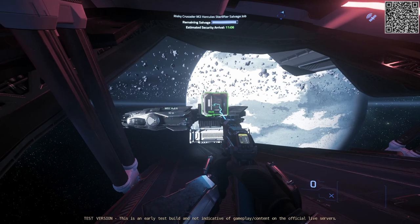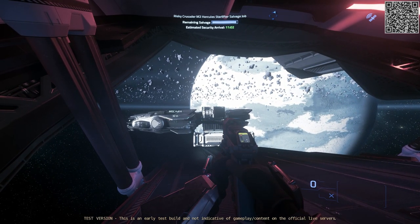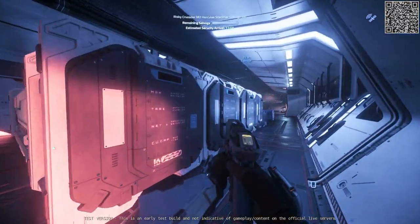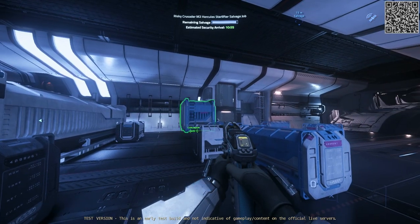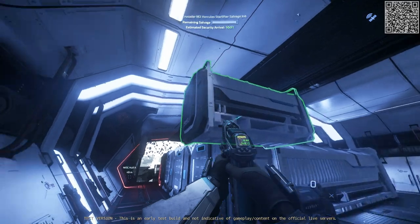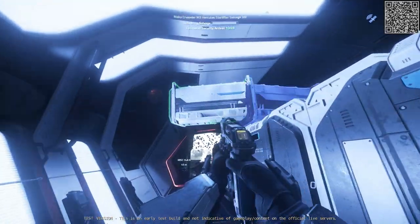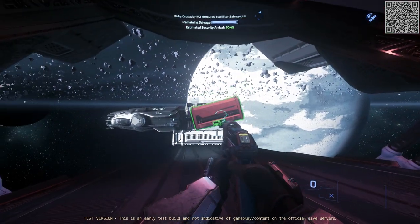This is a 32 SCU cargo box and we can finally see what is inside these boxes. Now every time you use your tractor beam it tells you what's inside the cargo box. Unfortunately 32 SCU boxes are too big for the Hull A's cargo grid, so let's check for other types like 16 and 24 SCU size. We have 8 SCU of maze — let's see if we can take this box to the Hull A cargo grid, and yes, no problem at all. This is a 2 SCU cargo box with slam, so let's take this too.